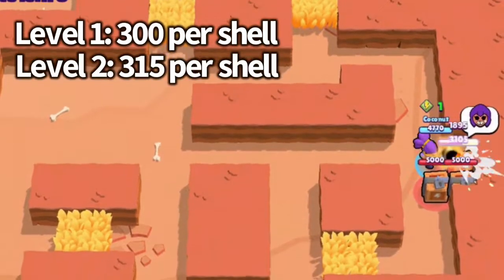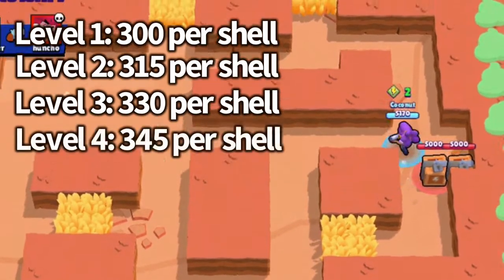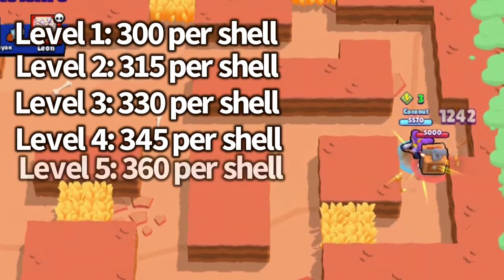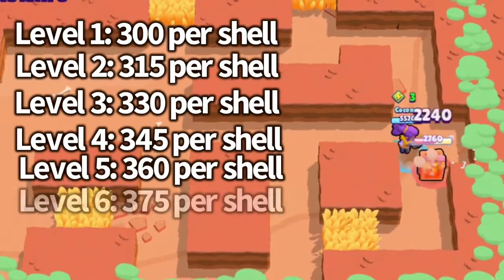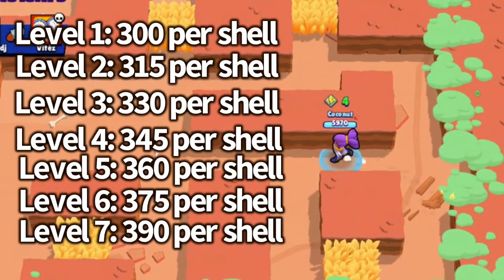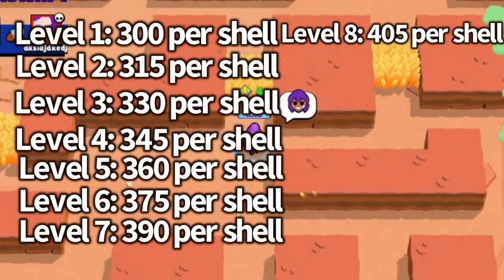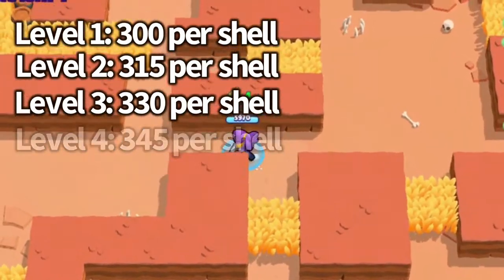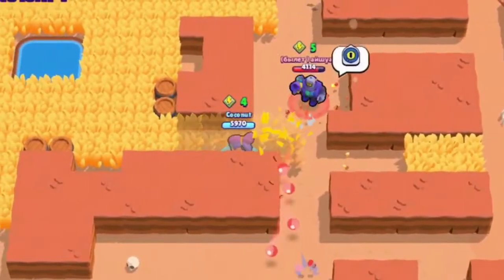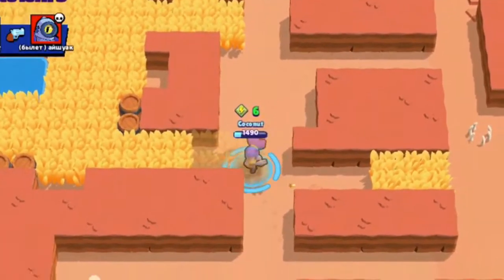At level 1 each shell does 300 damage; level 2: 315; level 3: 330; level 4: 345; level 5: 360; level 6: 375. The damage increases by 15 per level. Multiply that by 5 shells and that's how much damage she would do up close in one shot.